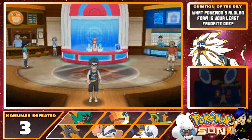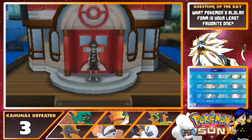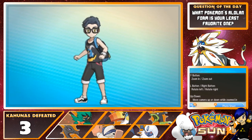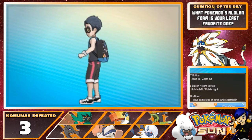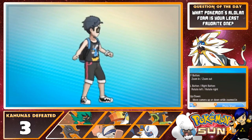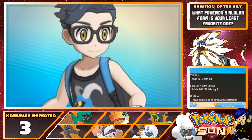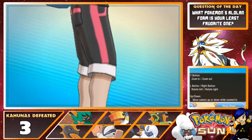Right now we apparently have to go get the Sun Flute, which is apparently on Exeggutor Island. But a couple things you may have noticed: first of all, I have changed my style a little bit — finally gave myself a bit of a makeover. Check out the trainer passport. I got the modern quiff haircut in black, the dark tank top, sea cucumber shorts, black rim glasses. I had to fully unleash my inner hipster.